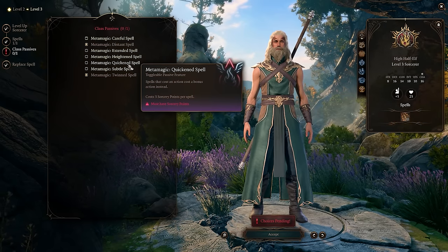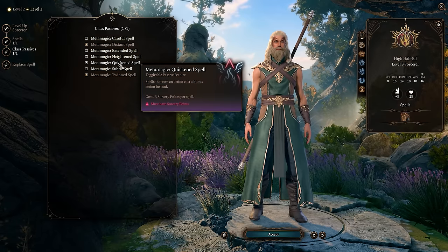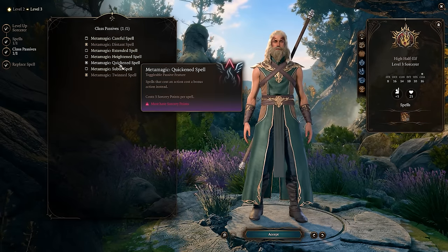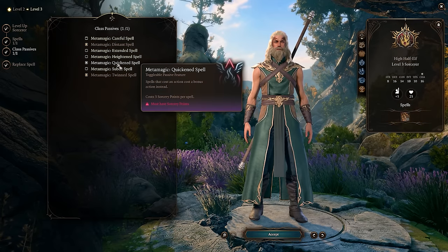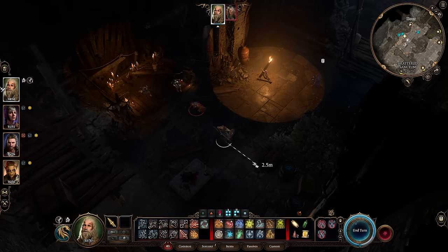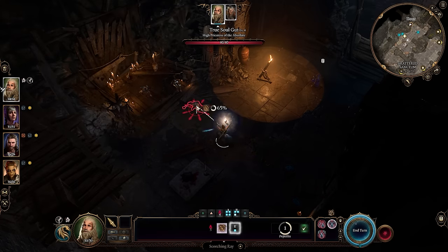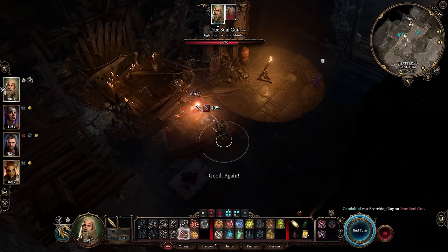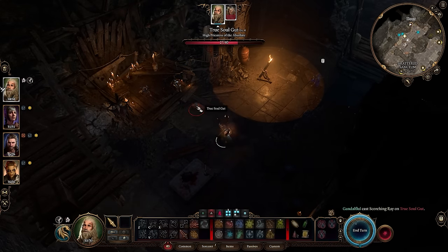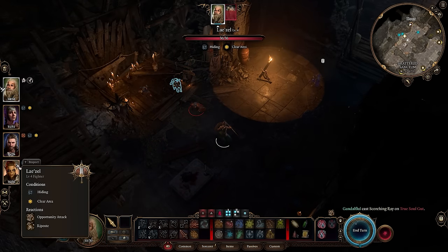For the level-three class passive metamagic, I recommend quickened spell. This makes spells that normally cost an action cost a bonus action instead, meaning we can use both our action and bonus action to cast the same spell twice in one turn — giving us a ton of avenues to multicast and wreak even more havoc.